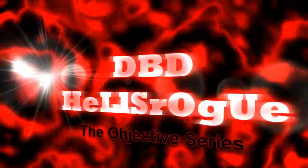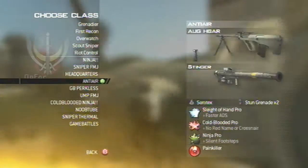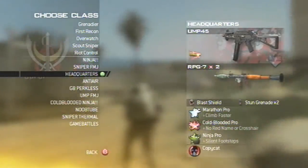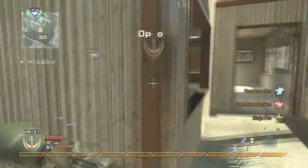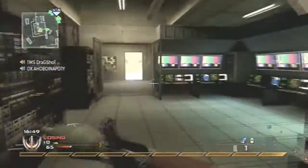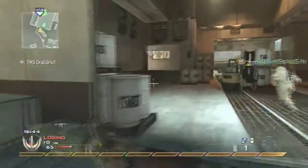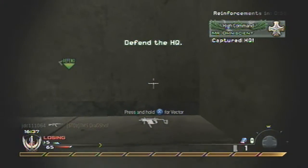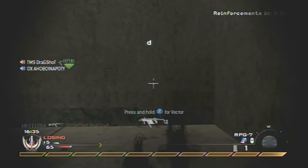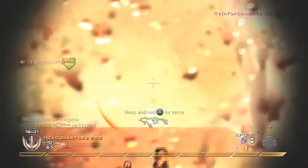Hey what's up you guys, this is DVD Hell's Rogue and this is the second episode of the objective series. For this episode I got Headquarters Pro. In Headquarters, pretty much you gotta capture the headquarters and keep it for as long as you can — the point value is 65, that's as long as you can hold it until your teammates come back.